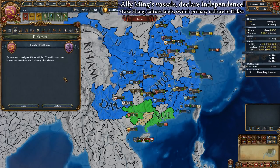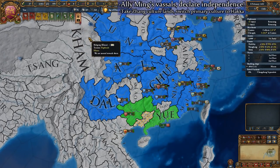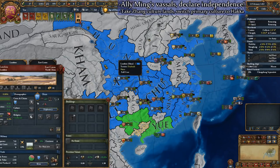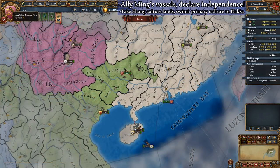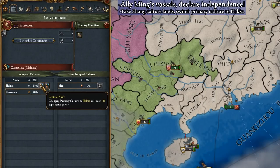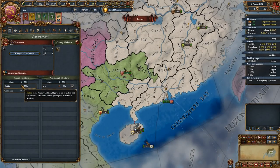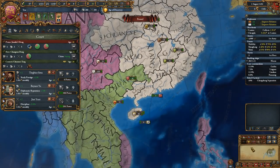Immediately after the war, dissolve all of your alliances except those that are close to you and large enough to be useful, so that you can gain diplomatic power again by being under the relations limit. With our independence secured and the Ming dynasty in ashes, it's time to switch our primary culture. Now that Macau is Hakka, go into the diplomatic window and promote it to an accepted culture for 100 diplomatic monarch power, then accept it as our primary culture with a cultural shift for another 100 diplomatic monarch power.